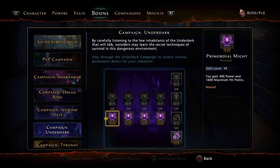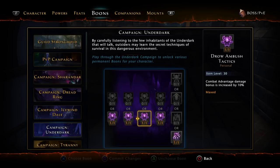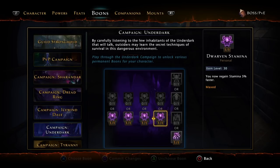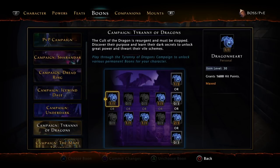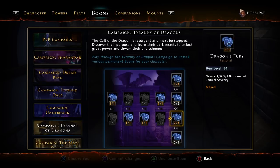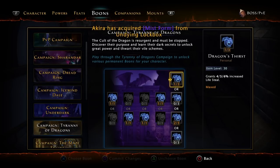For Underdark, I get 400 power, 400 crit, 10% combat advantage damage, regen stamina fast at 100%, and 10% damage against demons such as Orcus. For Tyranny of Dragons, I do 1,600 hit points instead of 400 power — I need to change that, honestly — plus 400 crit, 400 armor pen, 400 lifesteal, 2 out of 3 in crit severity, and 4% lifesteal.